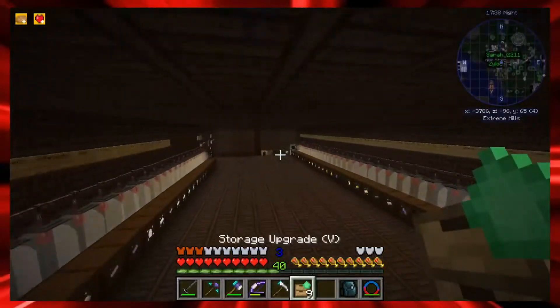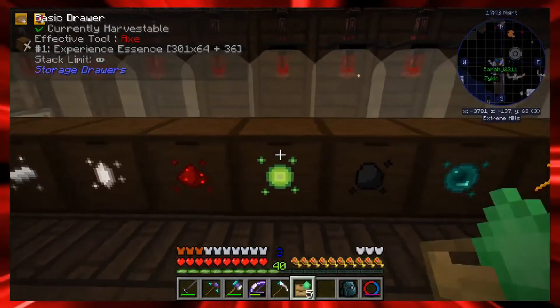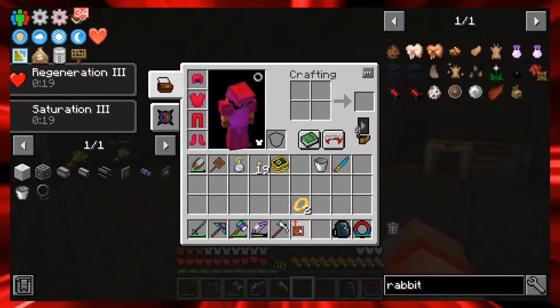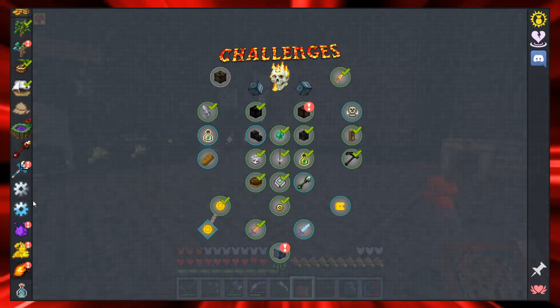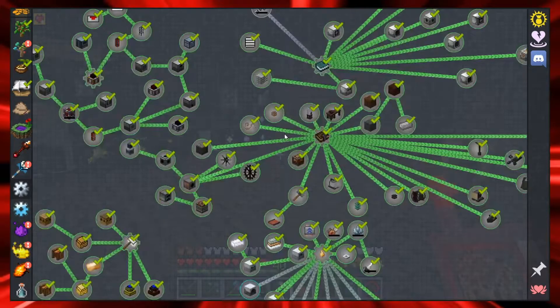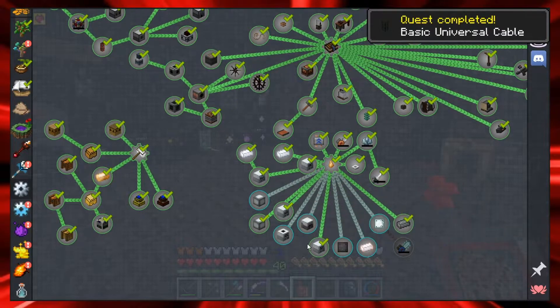Sarah's going to do the seeds. I'm doing Mekanism - I'm going to do intro to science, because she's the science major and I'm an accountant. I need to go back and do introduction to science, but I'm going to do it from the crafting terminal. Only eight percent of this chapter left to complete.